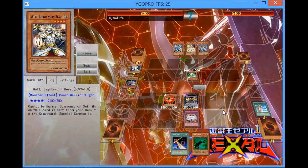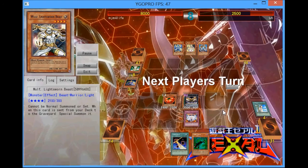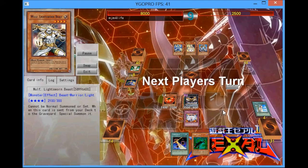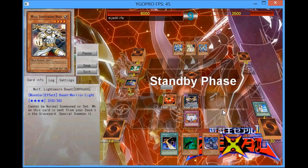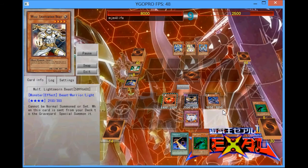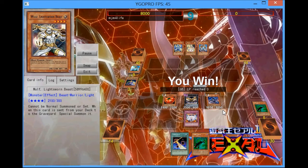I'm going to normal summon the Tomato — I don't want to attack the Lumina with my Key Beetle, just in case he had Honest. So it was really good that I drew into another Tomato just to bait out the Honest. He drops into a Delta Flyer, which is really interesting — maybe going for some Star Eater plays. I'm going to normal summon the Thunderbird, activate Key Beetle's effect on the Mystic Tomato just in case it's a Raigeki Break, so he won't be able to pop my Key Beetle, and then attack for game.